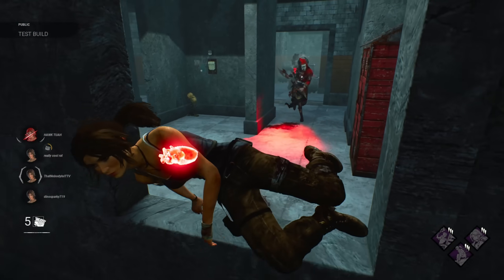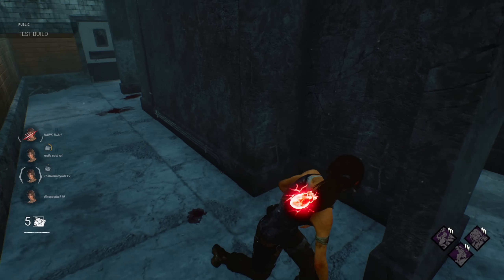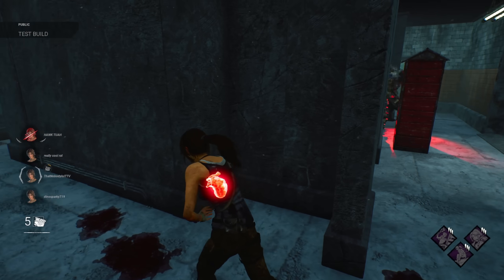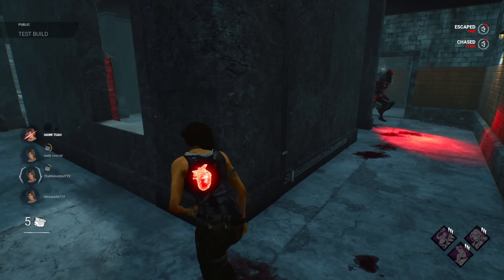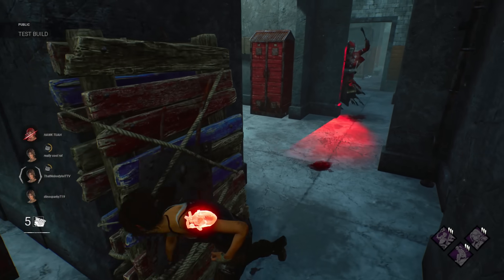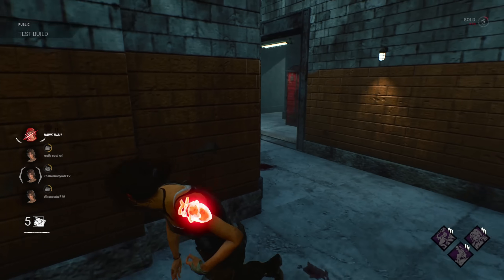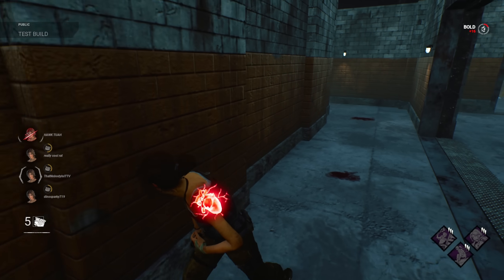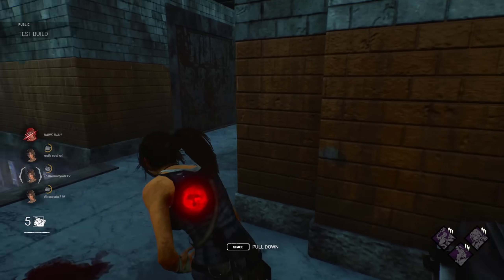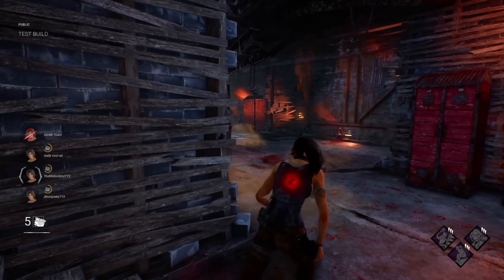I want to use Finesse — oh, I gotta be healthy. That's right. Damn it, I gotta be healthy for Finesse to work. Love the voice lines though, they're pretty funny. I gotta find a way to get healthy. So far we've heard 'bollocks.' This is going upstairs. Hopefully we can get something from a chest, but we have to use that to activate some of our perks anyway.